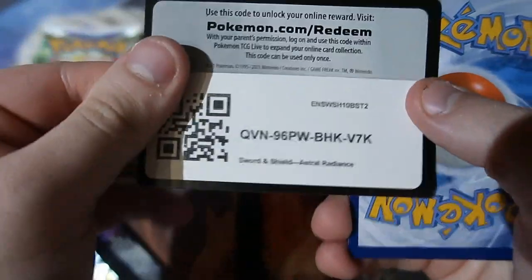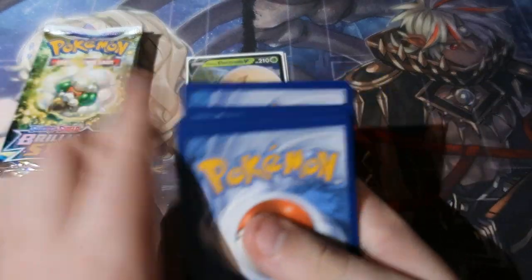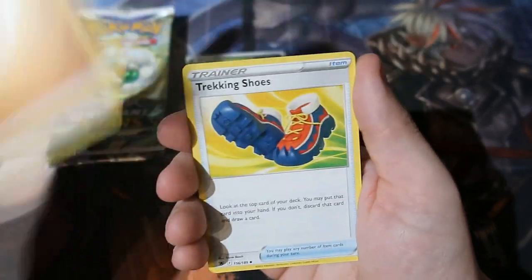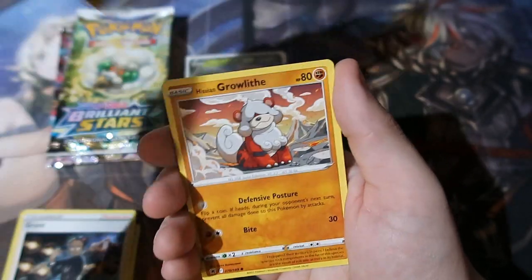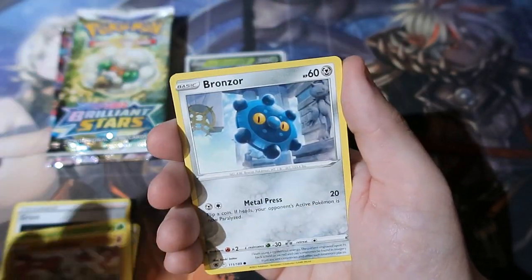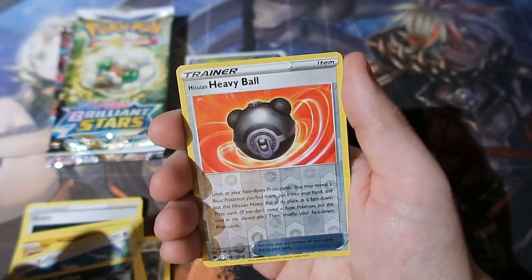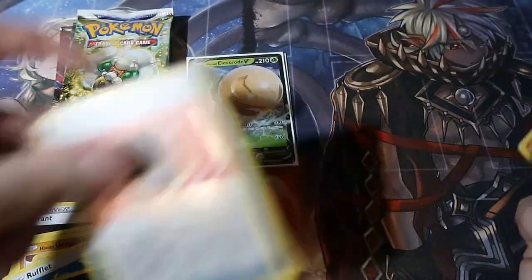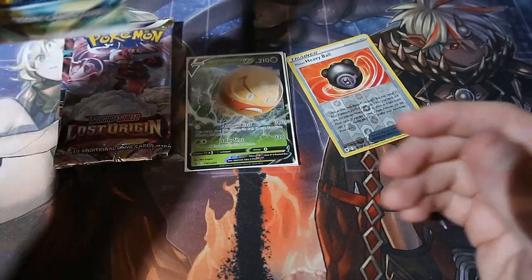Here we go. Code card set aside. One, two, three, four — let's have a look. We got ourselves a fighting energy, Trekking Shoes, Guldok, a Grunt, Scyther, Growl, Bronzor, Roughlet, Quilfish, a reverse foil Heavy Ball, and a Cleaver. Not a bad start — it's a calm before the storm, but now it's time for Brilliant Stars.